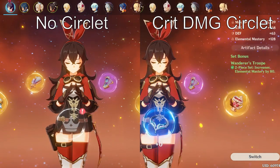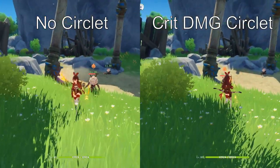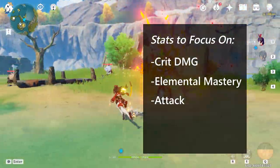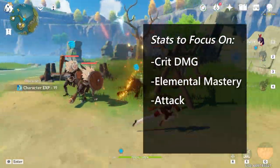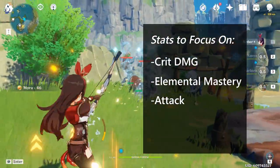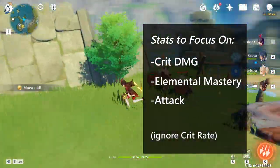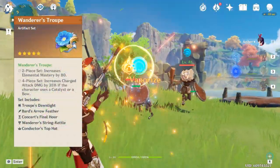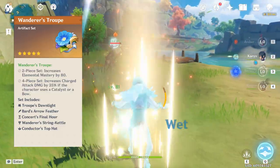Charged attacks on weak spots from bow users deal critical damage every time. With these factors in mind, the stats we want to focus on are crit damage, elemental mastery, and attack. We want to raise crit damage to boost damage on weak points; elemental mastery boosts how much melt and vaporize multiply our damage; and attack boosts the base damage these other stats will amplify. We don't need crit rate since critical hits are already guaranteed if we land headshots. The Wanderer's Troupe artifact set boosts elemental mastery by 80 and increases charged attack damage by 35% — it's a win-win.